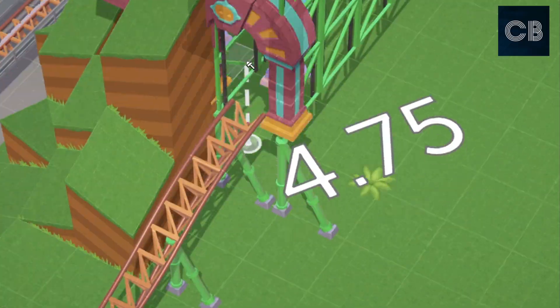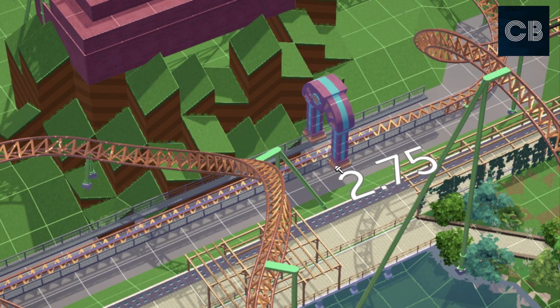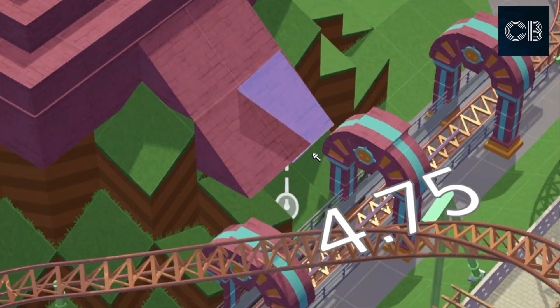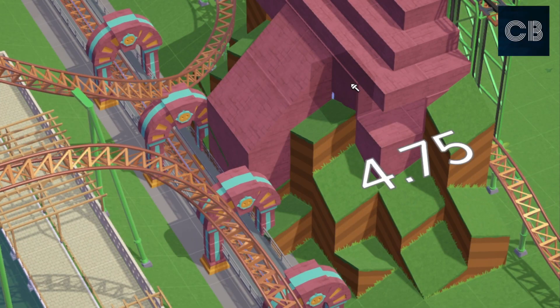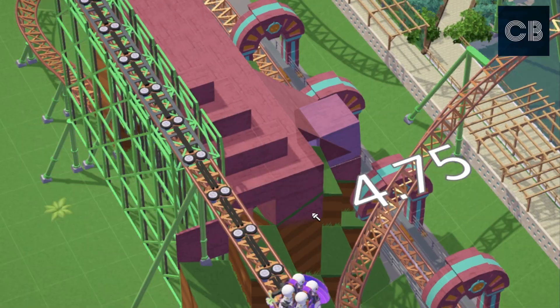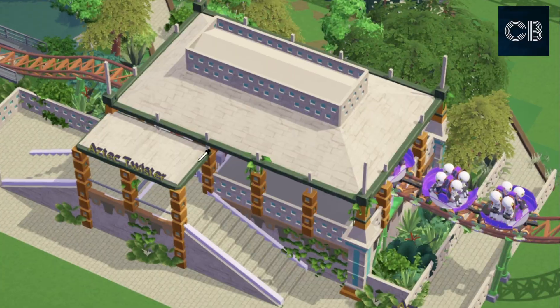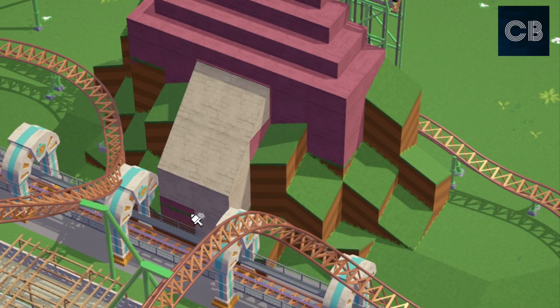I just wanted to make a little Aztec kind of ruin here, like a temple. I'm using these great new pieces — these blocks and different temple pieces, which are recolourable of course — and I'm just using the terrain as well to make it look a bit more ruined. I'm trying to find some other pieces to see what I can use in there.